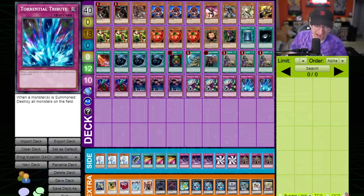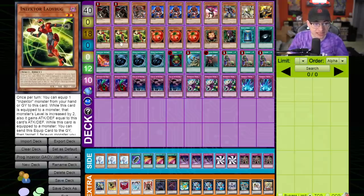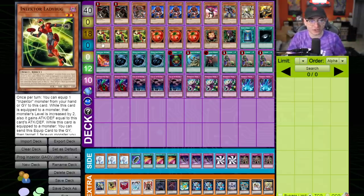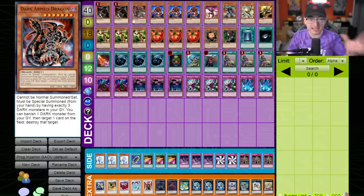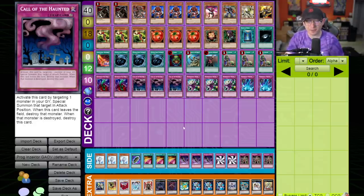Bringing back the bugs for some more havoc. This time we've done away with the Worm smoke screen strategy - it was cute at first, but I think this deck is good enough on its own. Inzektor Ladybug is the big addition: now instead of just Inzektor Hornet, we have another card that will unequip itself and trigger things. Ladybug just boosts the level of the monster by two, which doesn't really matter. The big thing is it's an immediate unequip from Centipede - our opponent doesn't have to have a card on the field for us to pop. We can now trigger these effects turn one or two with a card that loses us zero value. Pretty much the same exact strategy as last time.